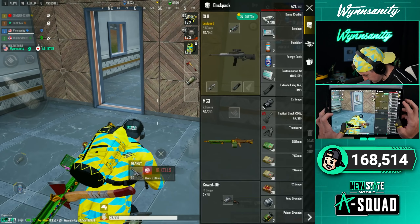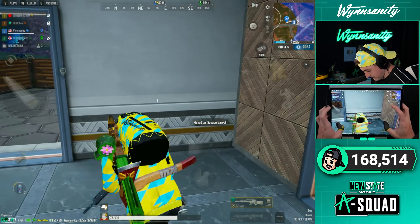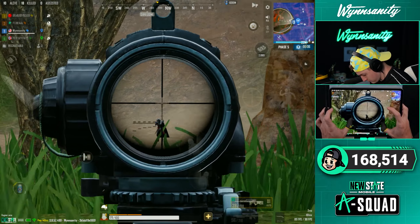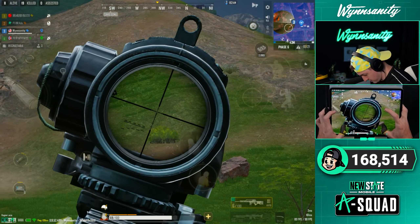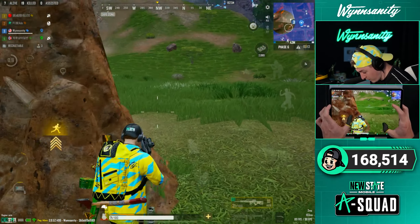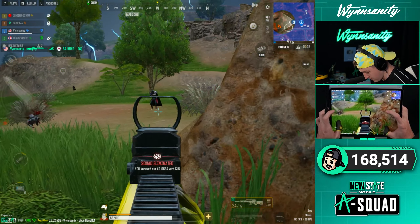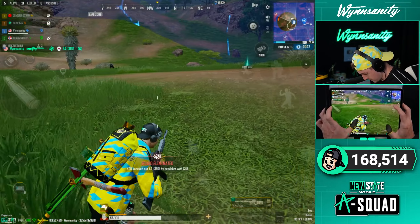There it is - SL8 customized C2, full auto, and it has a built-in flash hider. Do they fight each other? There's no way - what about 2x, what about up close like this? It's insane. Let me take the scope off - it actually has so much recoil. But for very close range, like SMG range, it's viable. Take the scope off when they're close.